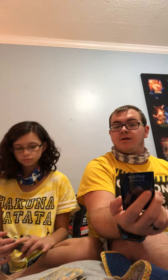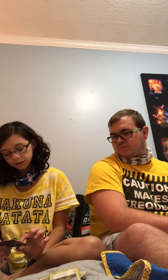And the last item that I have is another Trainer Stadium — it is Mount Lanakila. And I have a Trainer item Super Scoop Up — this apparently is a coin flip vacuum, or whatever, it's a weird vacuum. Cool color though y'all.